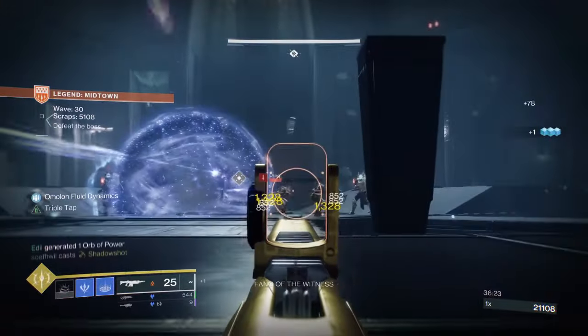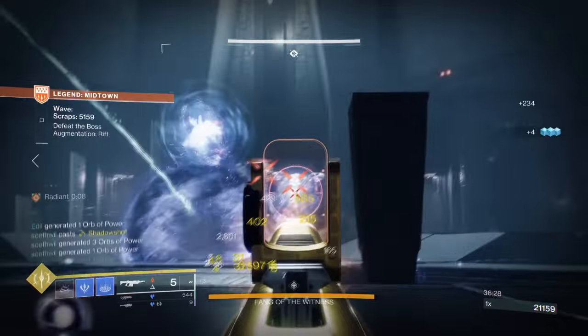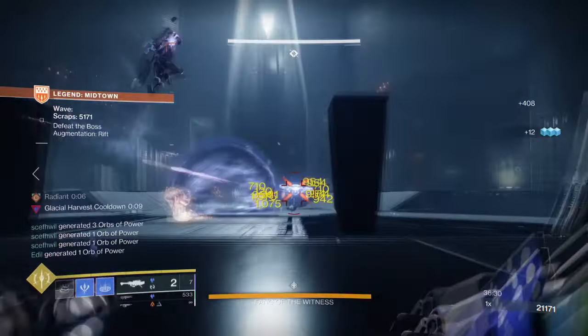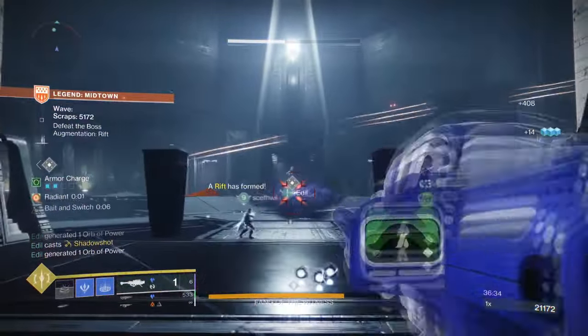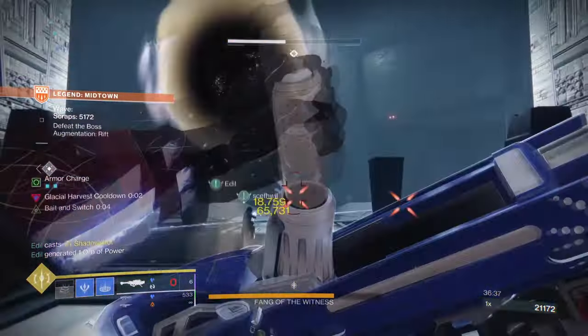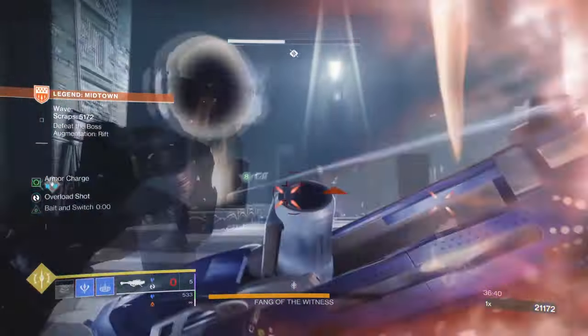This build will also be seeing an increase in shatter damage, so having Whisper of Fissures will be important, and having Durance on hand will increase slow duration. This is the perfect setup that provides a build with everything you need for most content available, and having this on day 1 will make build crafting less tedious once the update does push through.